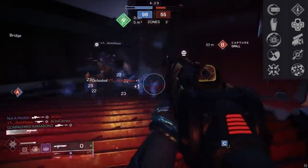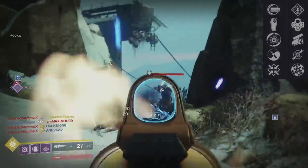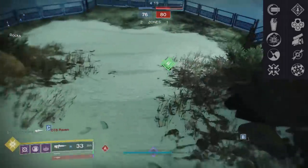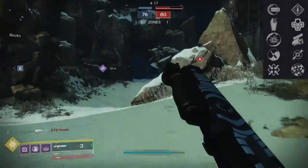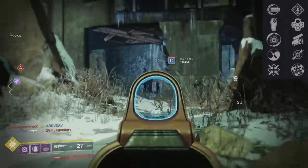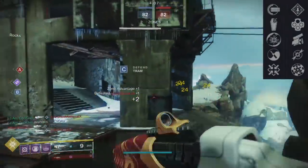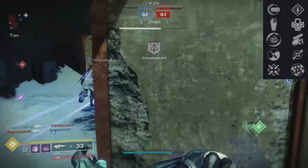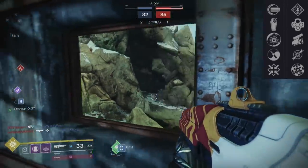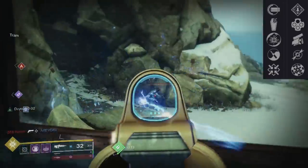Looking at other perk combos, you can get a solid performing pulse rifle: Firmly Planted Rampage, Zen Moment Rangefinder, Zen Moment Dragonfly, Full Auto Dragonfly, and so on. Speaking of Dragonfly, there are only two current pulses that have it on random rolls — the Premonition and this one. There are some older ones you can't get anymore, but only two with current random rolls. A lot of these perks are covered by Last Perdition and Bygones, but if you get it, it's still going to be a good pulse. Really be looking out for Swashbuckler if you get it — it's rare.